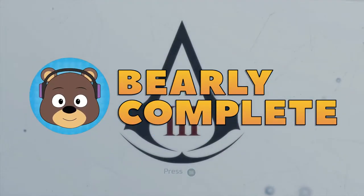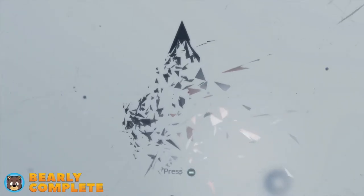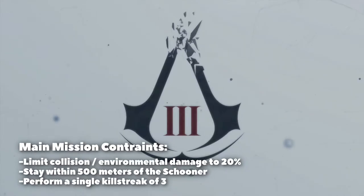Hey everybody, welcome to this video guide for Assassin's Creed 3 Remastered on the Xbox Series X. Today we are completing Sequence 9 Memory 4 and getting 100% synchronization on it. To do so you need to make sure that you limit your collision and environmental damage to 20%, you stay within 500 meters of the schooner, and you perform a single killstreak of 3.